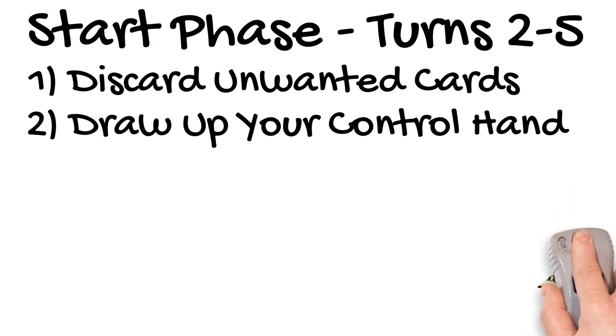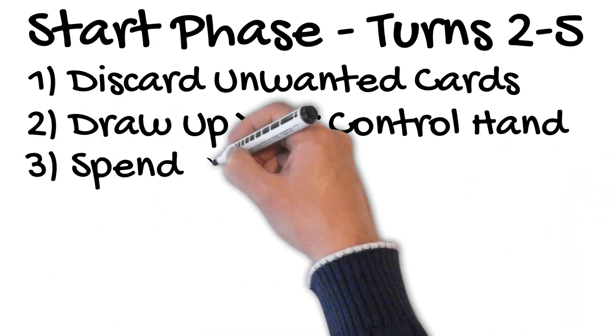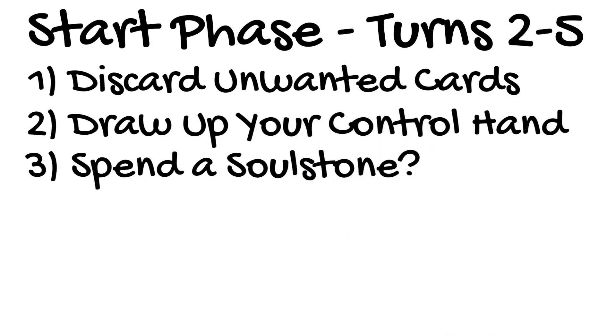As before, each player may spend a soulstone to draw two more cards before discarding back down to the maximum hand size. The player with initiative from the previous turn still has initiative until the initiative flip of this turn is resolved, so that player makes the choice to spend the soulstone first.